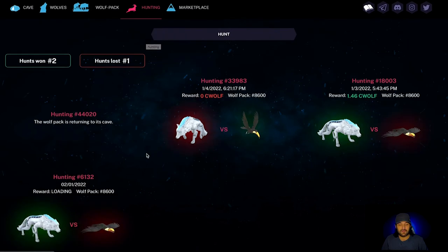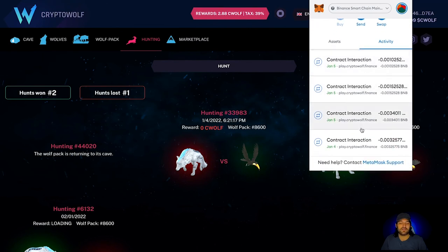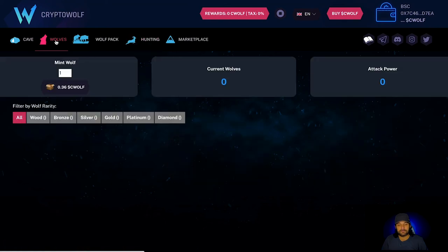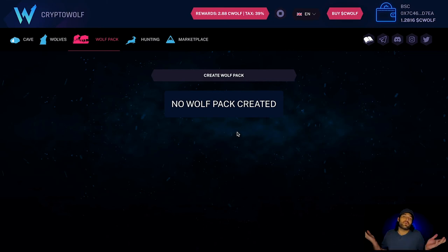The wolf pack result is still loading — contract interactions are all done, just waiting on their system to update. Refreshing the page sometimes helps; clearing your cookies can help too. That is how you generate your wolves — buy and mint wolves and caves, then build your wolf packs. Click 'Create Wolf Pack,' combine your wolves and caves into the pack you want. Make sure you have enough caves to hold as many wolves as possible, and don't forget you pay daily for every wolf you have.